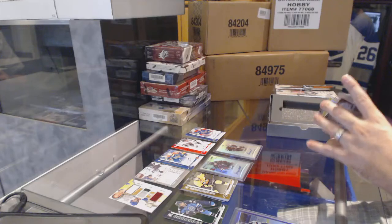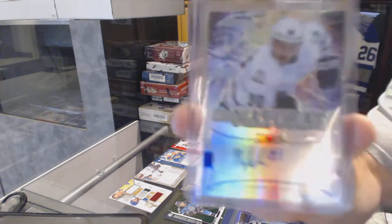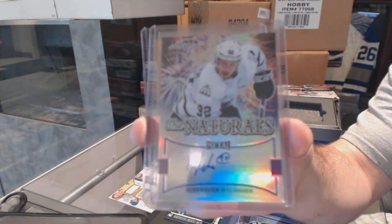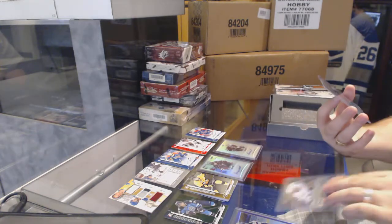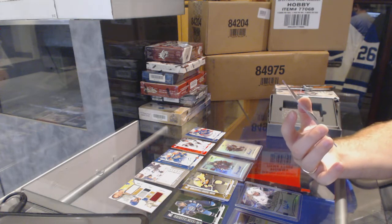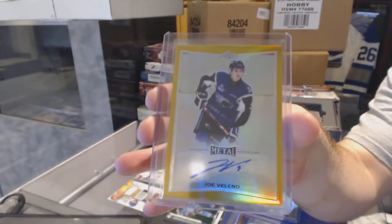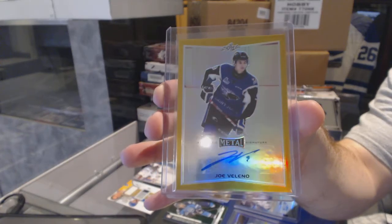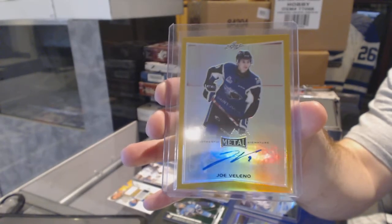That's a big card. Number one of ten — The Naturals Autograph, Alex Nylander. And we've got a one-of-one gold autograph, Joe Villano. Is that not the guy scheduled to go number one two years from now? I'm thinking of someone else. Joe Villano.